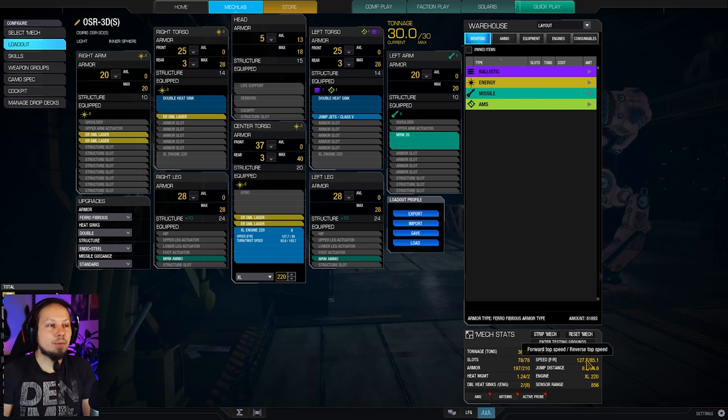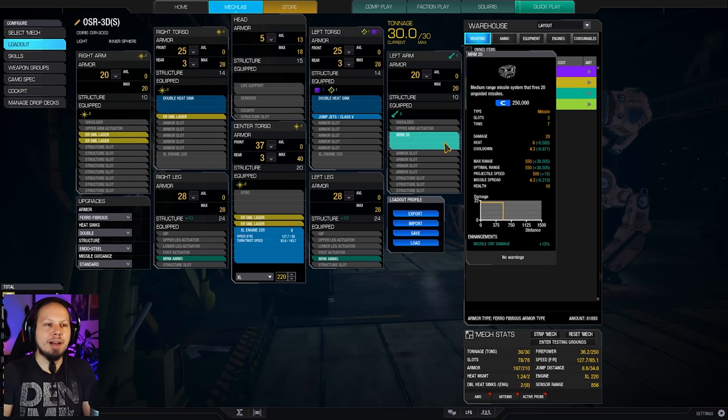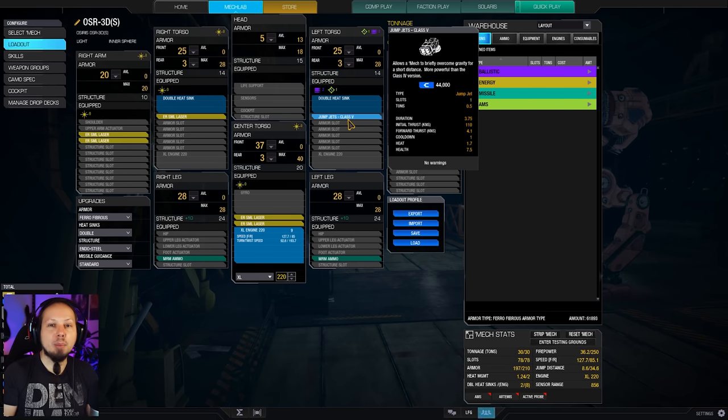We have a respectable alpha strike of 36.2 damage for a light mech and a quite good cycle time for the small lasers and MRM, so we have DPS, damage, and mobility. The only thing we don't really have is maximum speed — we only run 127 kph for a 30-toner. Luckily we have our MRM with about 500 meters range, so we can shoot at range, pepper enemies with explosive warheads, deal damage to their armor, and wait for the big brawl. We also have a single jump jet for baseline mobility, and since we don't have ECM, we'll do hit-and-run.